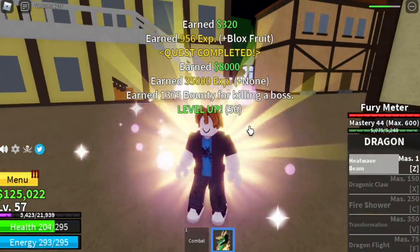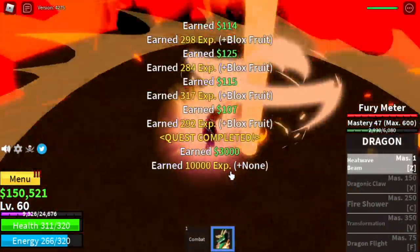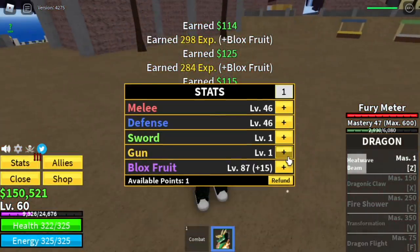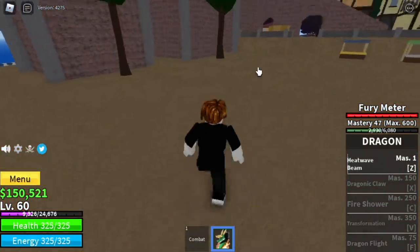Go back to the pirates until you reach level 60. After that, we can proceed to our next island. Stat check: 46 melee, 46 defense, 88 blocks fruit.